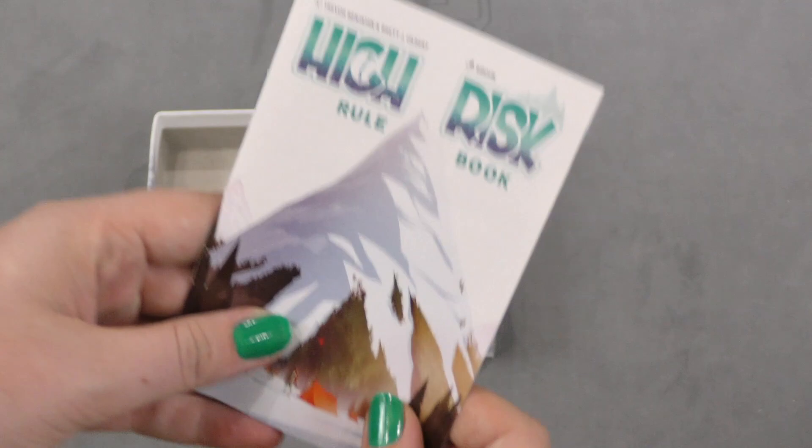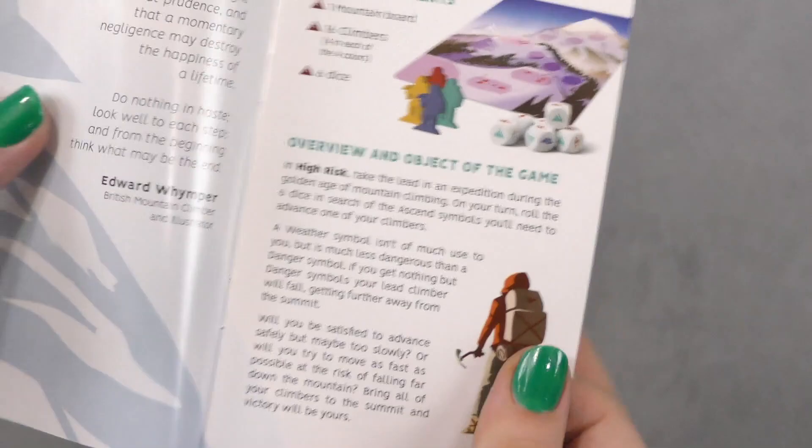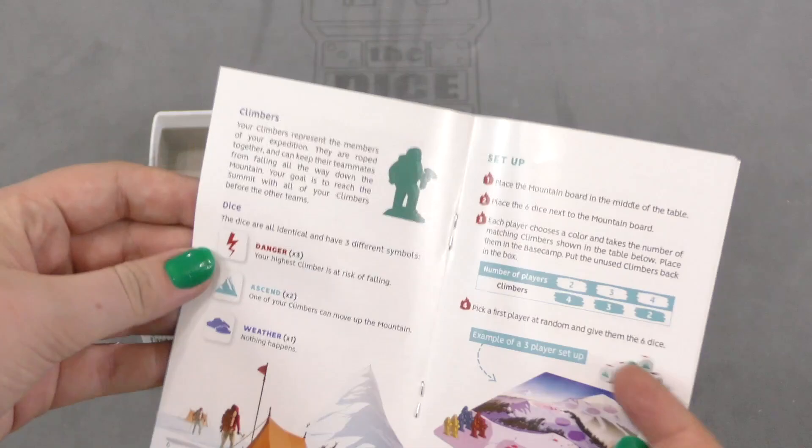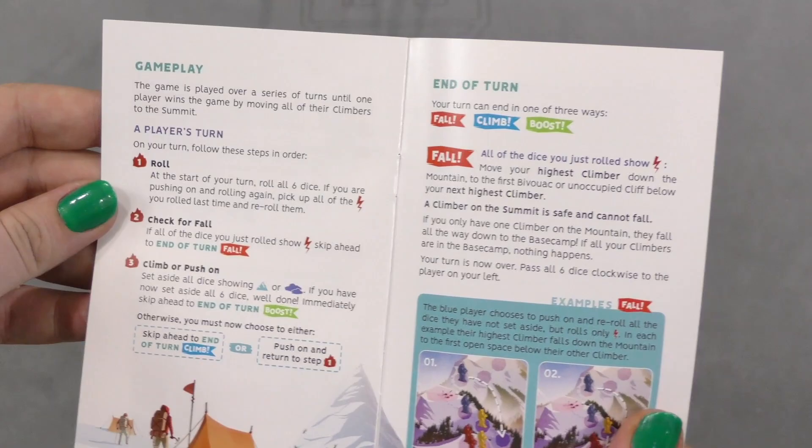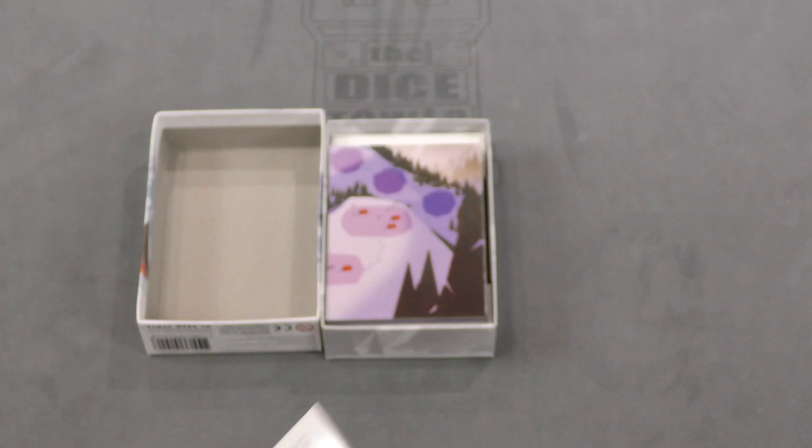High Risk has a little rule book with sections covering mountains, game components overview, object of the game, game elements, mountain board — it's a very small rulebook, so that's why there are so many pages, can't fit too much on small pages. You've got climbers, dice, set up, gameplay, end of turn, climb boost, and then credits.